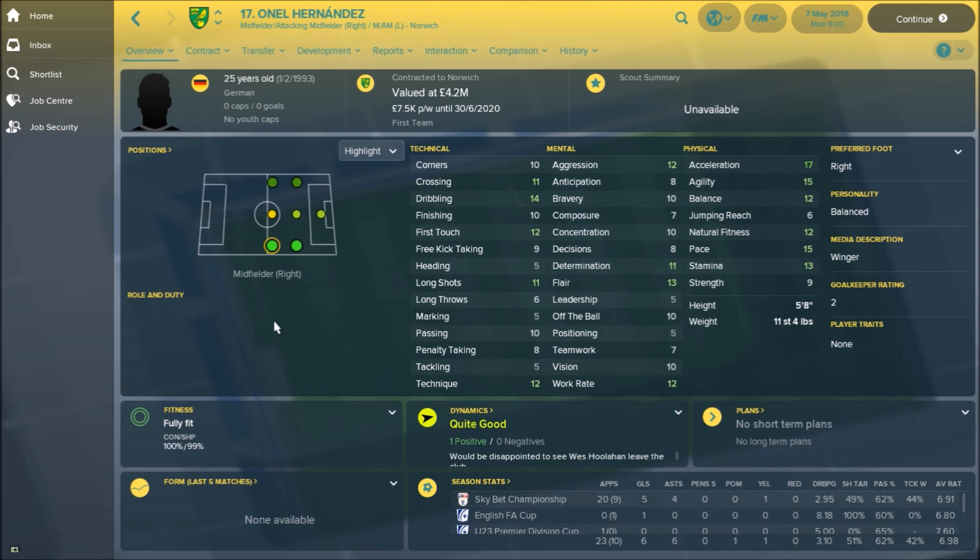Where can you see Hernandez fitting in for Norwich fans in our new system of a 3-5-2? If he's a winger, he could be playing in the front three positions that we have right now. Do you think he'll be a success at our club? Let me know down in the comments section. I'm happy with this experiment — I think there's a good level of indication to see where he's at. I like the look of this lad in terms of real life. I think he could be a very good impact player.